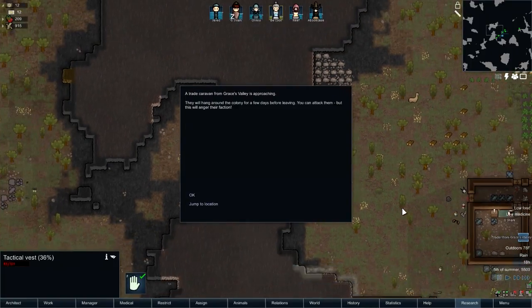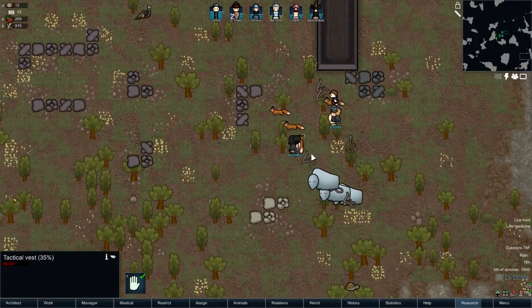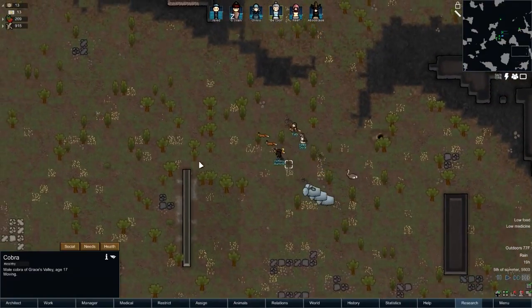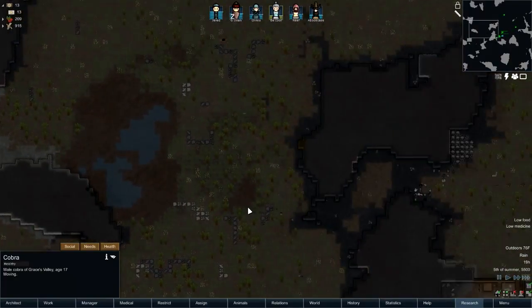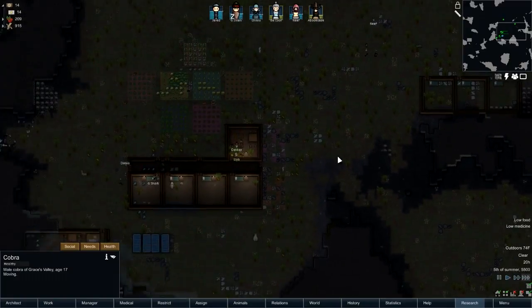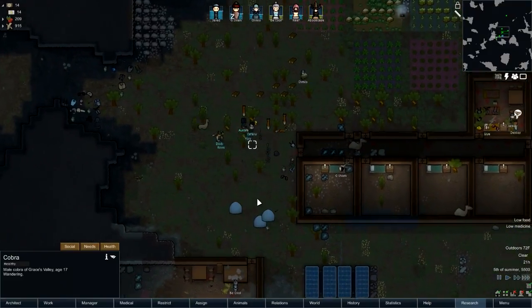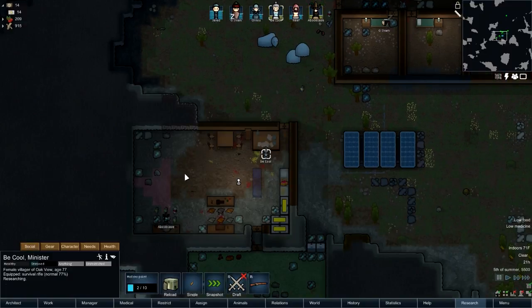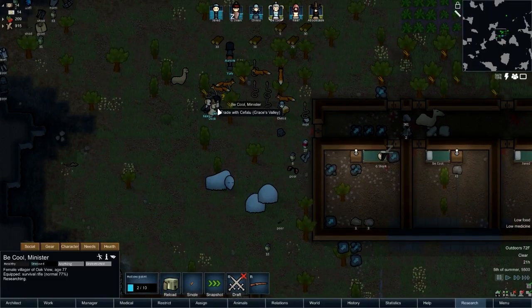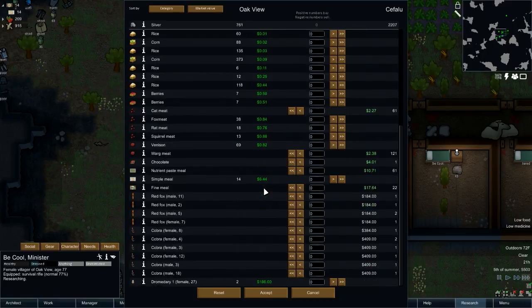Okay, traders — excellent, and they're bringing foxes and snakes. Okay, well that works. Let's see who is my best — let's definitely be B-Cool. Let's trade and see what they have, or what they would want. Cobras.